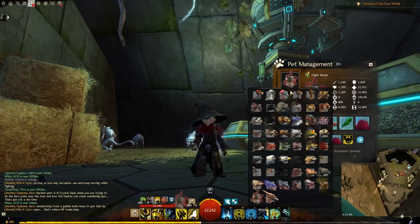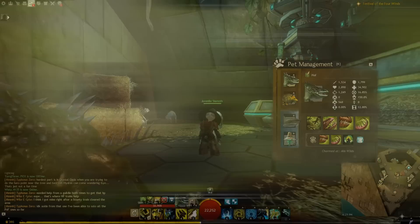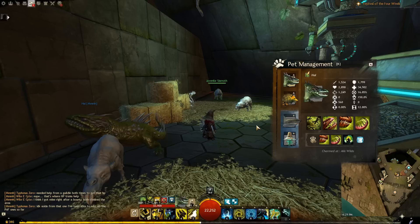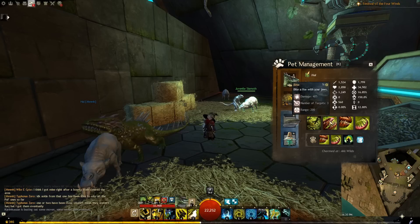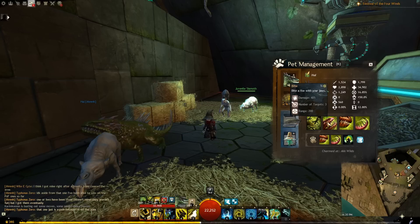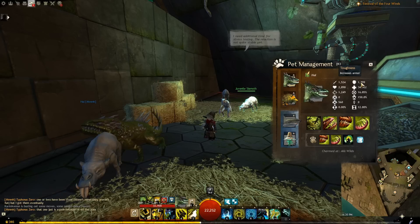A level 1 Asura ranger can choose a moa, a cat, or a drake. My recommendation is the drake, and there are a couple of reasons for this. The drake is pretty tough — it's not going to die during the leveling process. It is an all-rounder, kind of like a brawler among pets. It's not excellent at anything, but it has good toughness, good vitality, good damage. Additionally, it is one of the only pets where its auto-attack is very good at cleaving — number of targets 3. It's quite good at hitting everything in front of it. Also, if your pet has more toughness than you, NPCs will favor attacking the pet over you, making it a tough-to-kill magnet for enemies. Very handy for leveling.